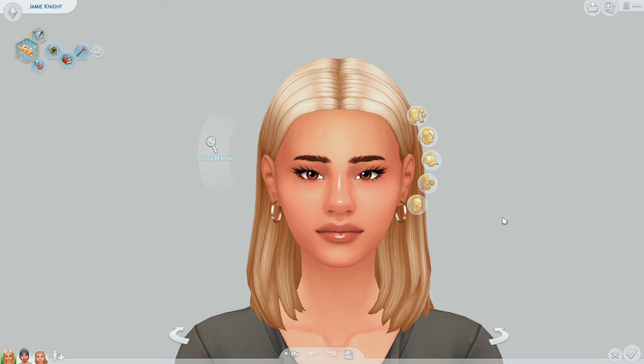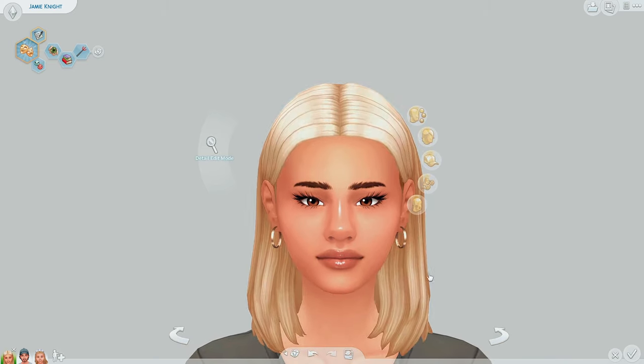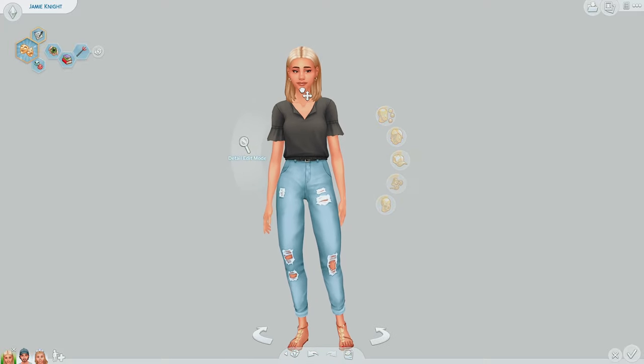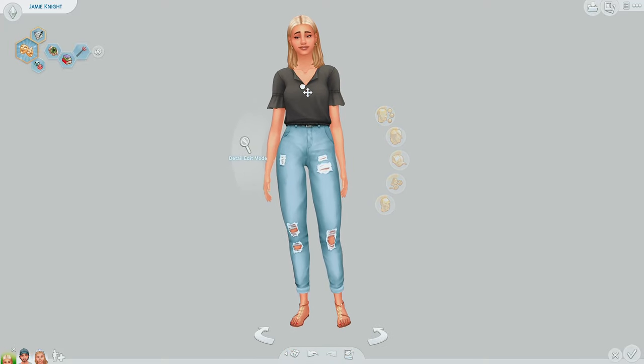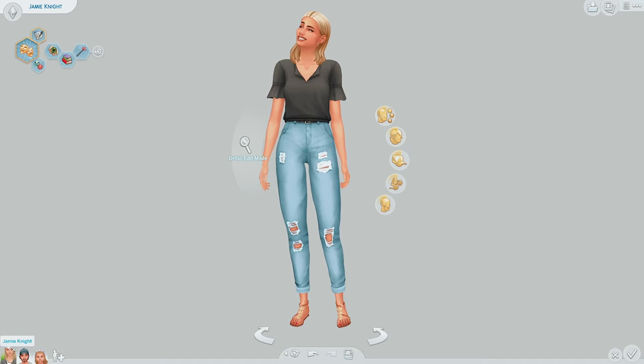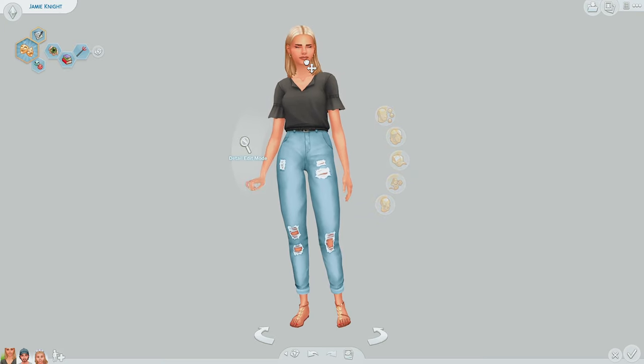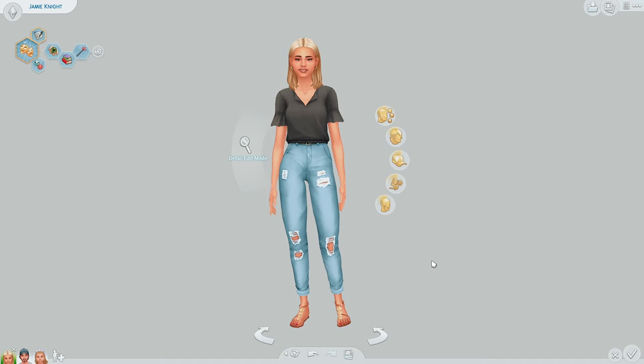All you're going to want to do is — we have a normal-looking Sim here at normal height — click on the neck, and then you can go up or down. You can go down very very short, or very very high. The only thing is it will change the little icon of your Sim; their head might be cut off a little bit, but to me that doesn't matter.